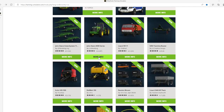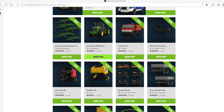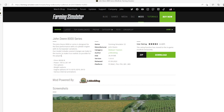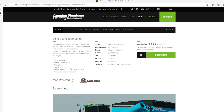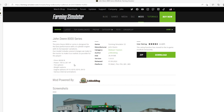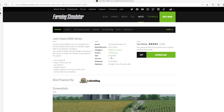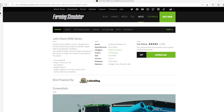The second mod is the John Deere 8000 series by Jay Mod, rated 4.6 stars with 887 user ratings. The John Deere 8000 CR series is designed for best performance with a 6-cylinder engine and horsepower variations. The model includes several changes to make the tractor as realistic as possible. Price is $80,000, power is 983 to 261 horsepower. Tire options, weight options, engine options — 8110, 8220, 8230, 8310, 8340 — plus various internal animations. File size is 28.39 megabytes, version 1.0.0.0, released 7th of September 2022, available for PC, Mac, PlayStation 4 and 5, Xbox One and Xbox S.